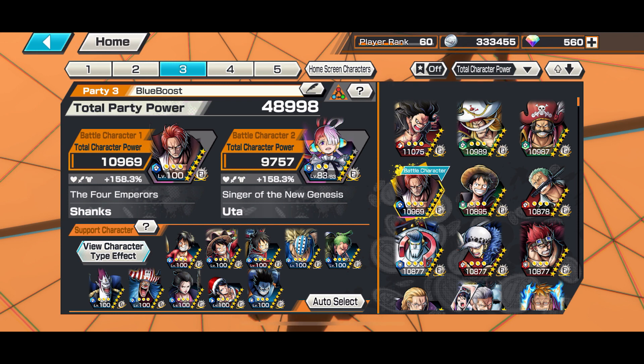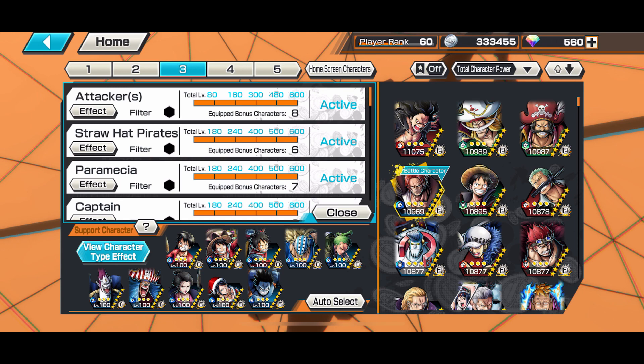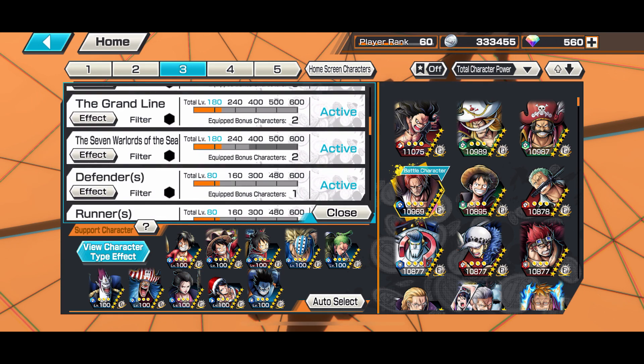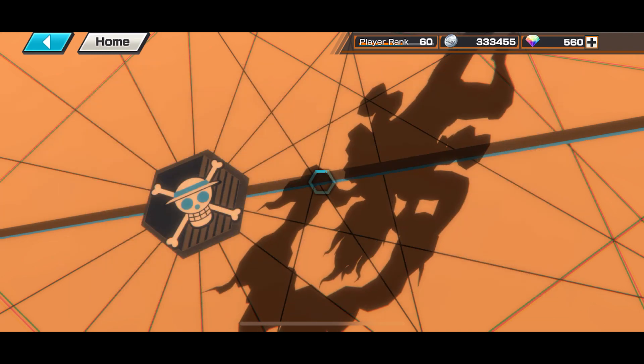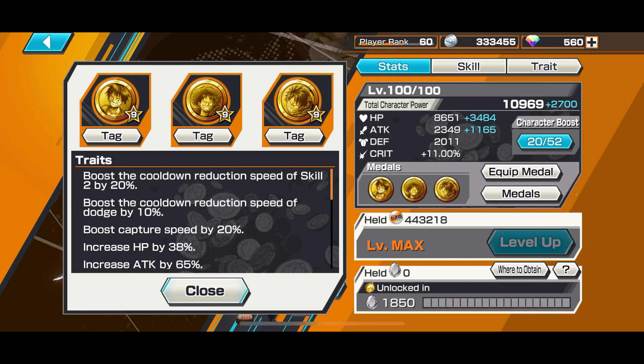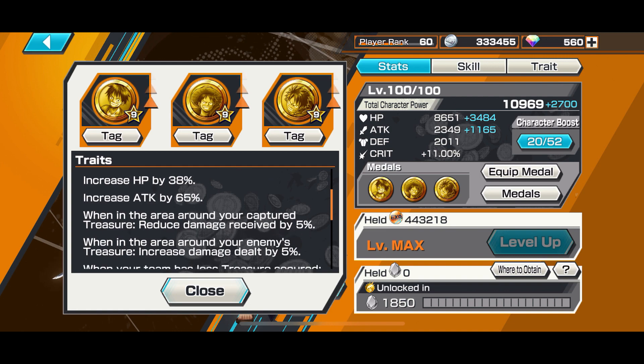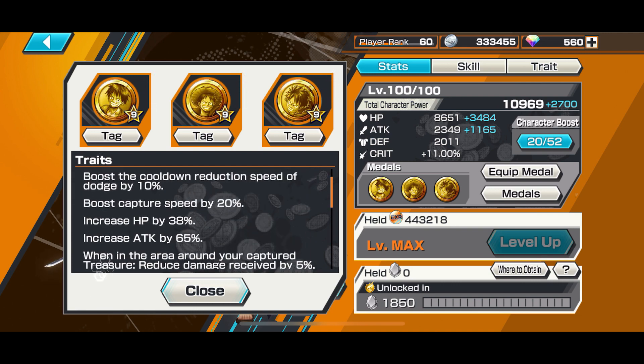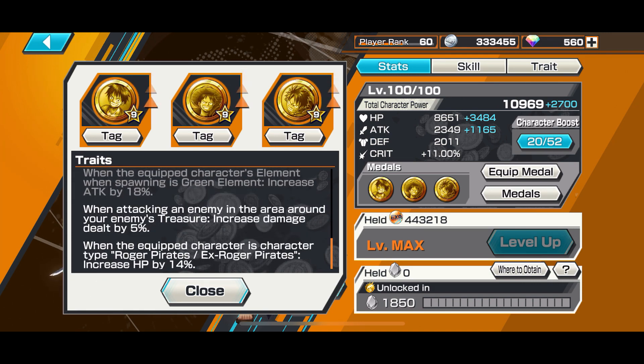Without further ado, as you can see my support party power is 158.3 with attacks — attacker, Straw Hat Pirates, Paramecia, Captain, New World, War Generation, Grand Line, Warlords, Defender, and Runner. For the medals I use this Luffy set with 70 attack and 52 HP.